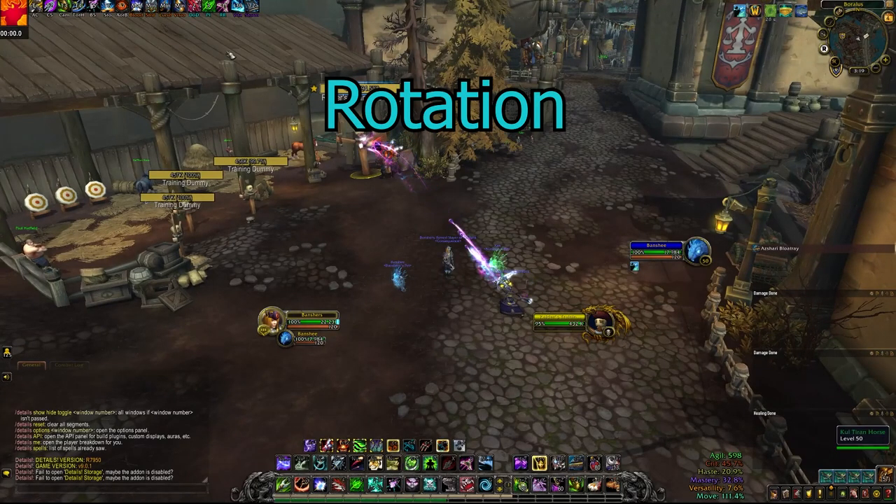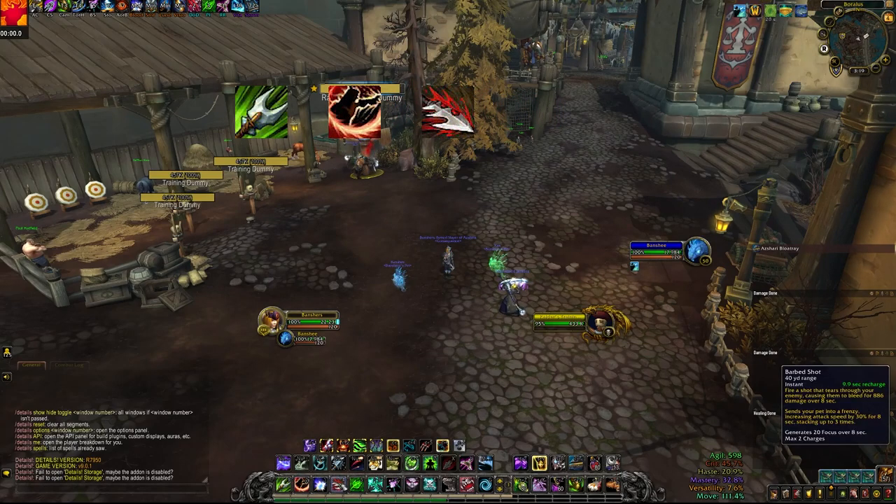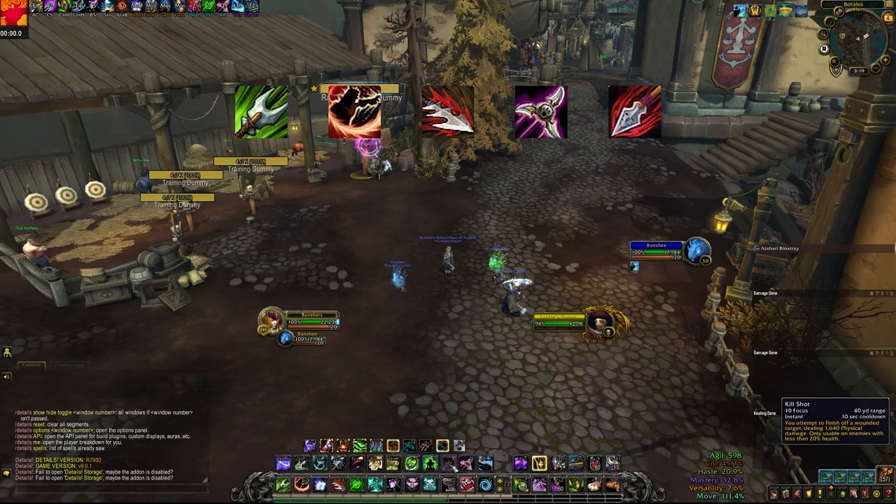First up we have our rotation. You have five major damaging abilities in your kit: Cobra Shot, Kill Command, Barb Shot, Multishot, and Kill Shot.